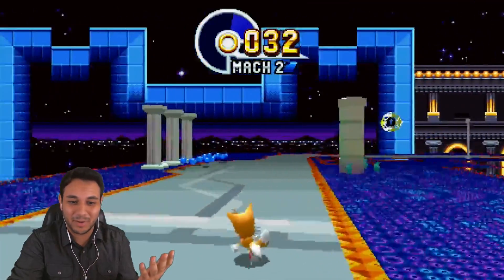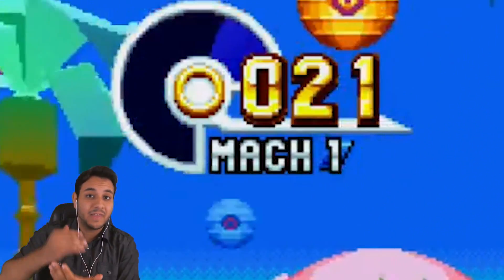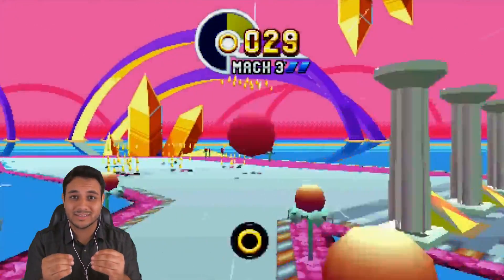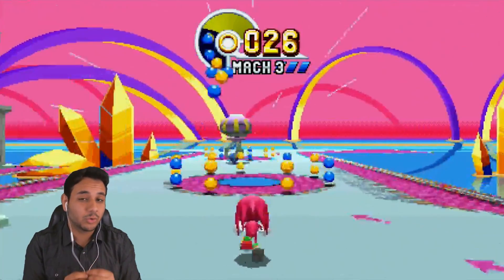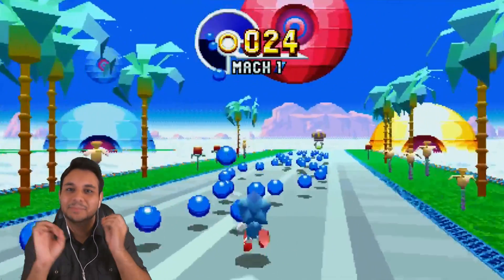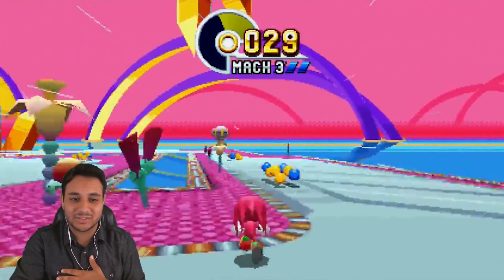Even Tails' and Knuckles' character models are very cool. If you don't understand how the special stages work: the blue spheres increase your speed. Sonic starts at Mach 1, and the more blue spheres you collect, you'll eventually reach Mach 2 and go faster. You also want to collect rings, because your time is draining over time. You want to keep your time up and reach the UFO, which is holding the Chaos Emerald. It's a mixture of Sonic CD, Sonic 3 & Knuckles, and Sonic Heroes special stages — all mixed up and given to us in beautiful fashion. I'm not sure yet if yellow spheres give more boost than blue spheres.